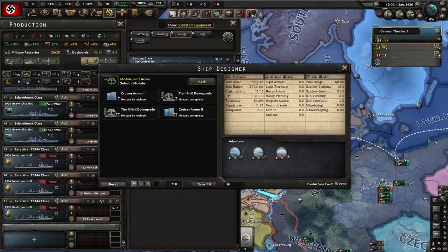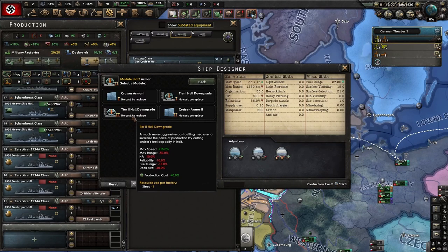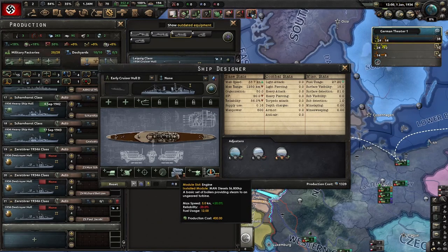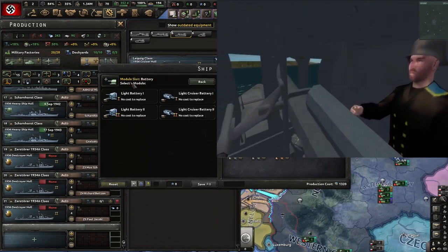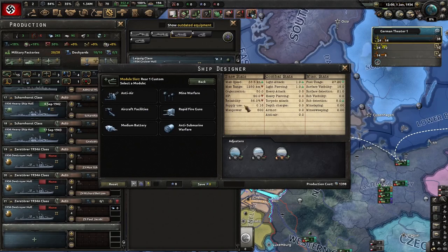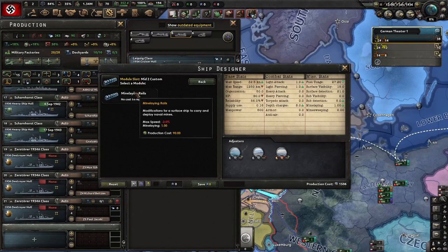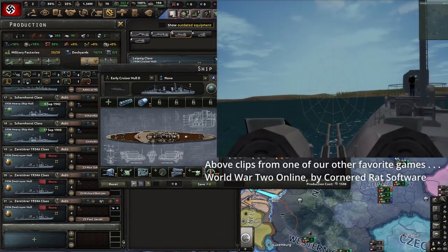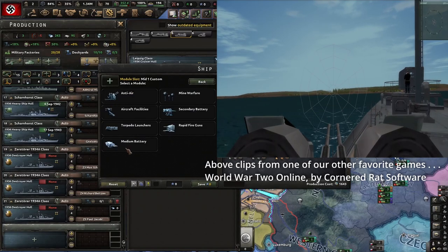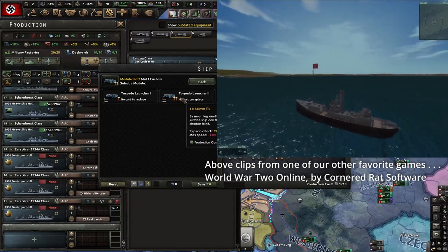I also have the Man the Guns expanded mod, which gives me downgrade options that cut production but also cut hit points and reliability. So I'm going to downgrade my hull, keep the little engine. It forces you to put a gun on, so just put a tiny little gun. Give myself the ability to detect submarines, the ability to sink subs, mine laying rails, anti-aircraft capability, and optionally torpedo launchers. The difference between one and two is 18 points, so I'll go ahead and give it torpedo launcher two.